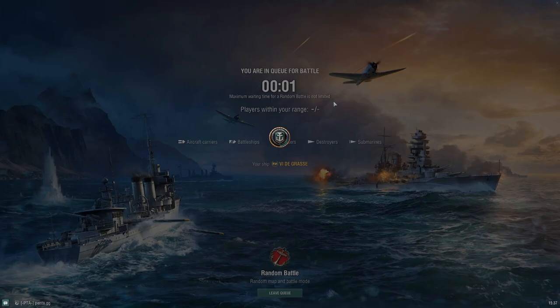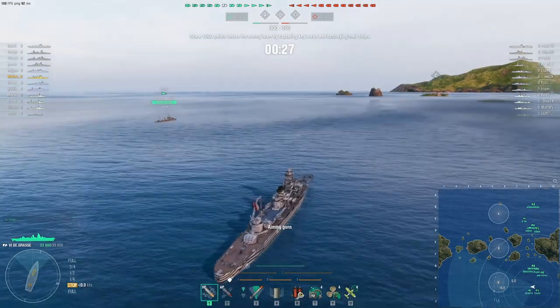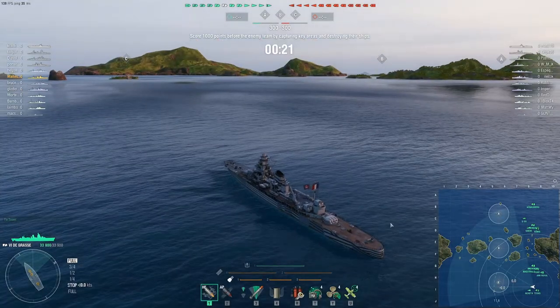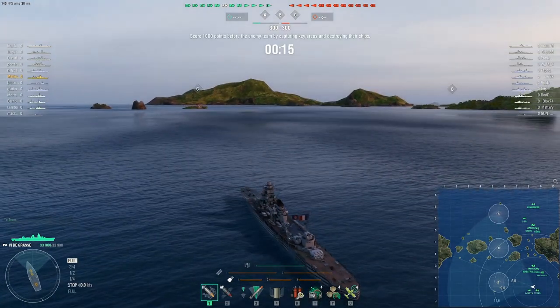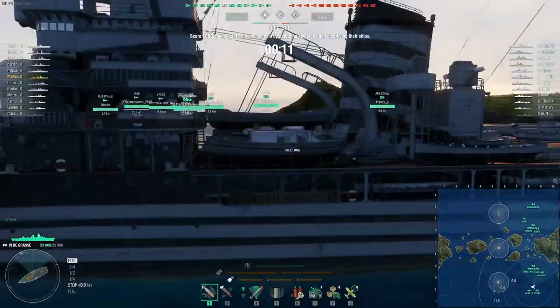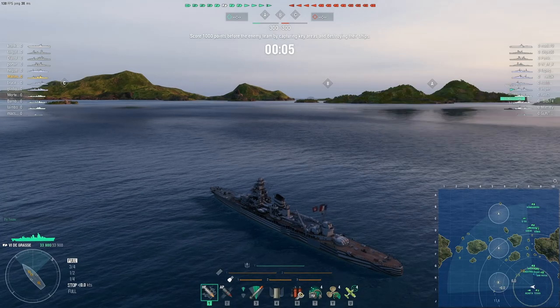Alright, let's go into a randoms game. Insta-queue, that's good. So what's up with the Degrasse? It is a light cruiser with 152mm guns, I believe. We got some tier 6 matchmaking, which is pretty good for the Degrasse. HP — not insane — 33,900. Remember, this is a tier 6 cruiser, so you're not expecting big numbers. But we're going to see if it can be pretty good.